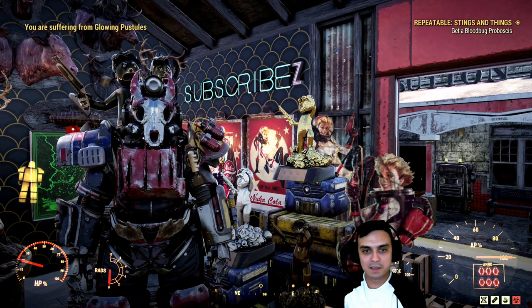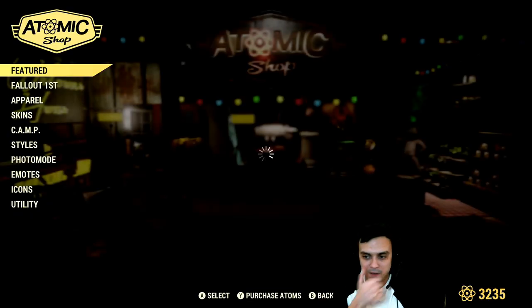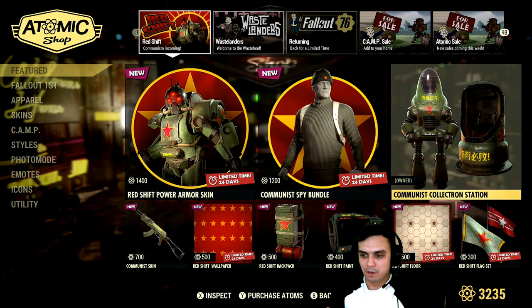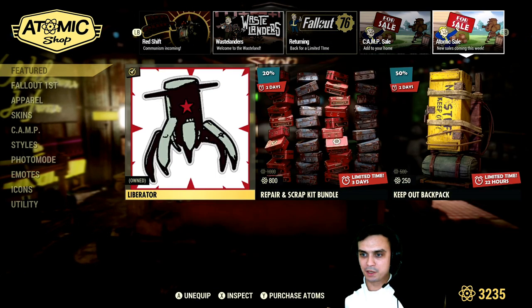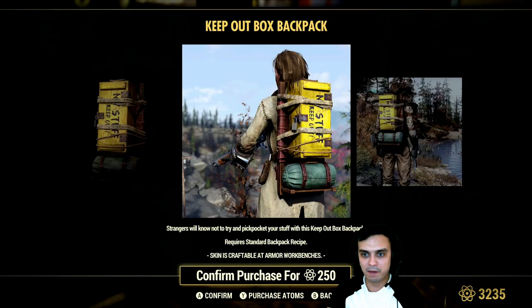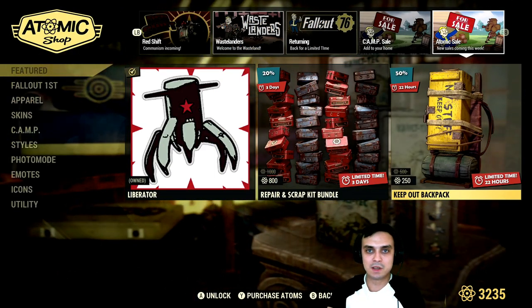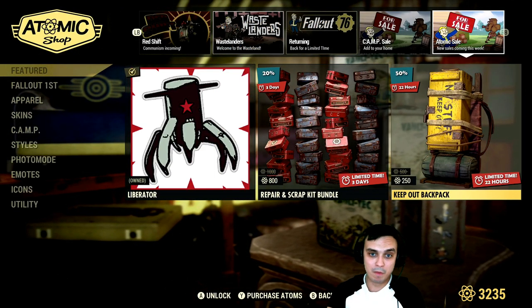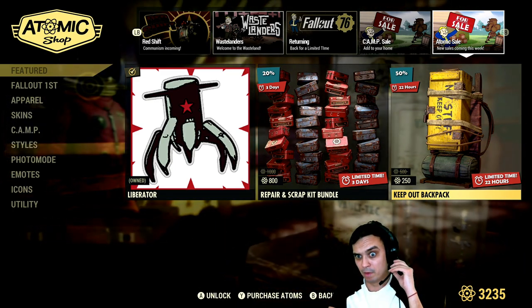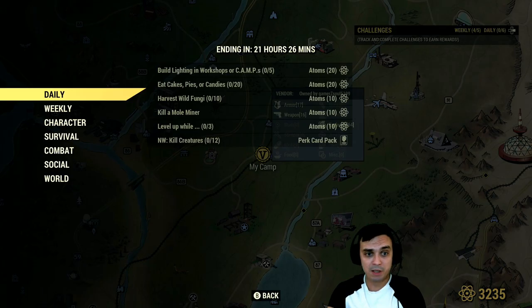Let's navigate to the atomic shop and see what we got today. If I'm not mistaken there is a backpack. Let's navigate all the way to the last section — yeah, it is the Keep Out backpack. This is what we have today with a 50% discount, so it costs 250 atoms instead of 500. Personally I'm not getting it, and if I remember correctly this was the very first backpack skin we ever got. That is it for the atomic shop.